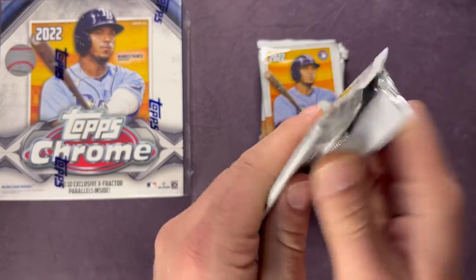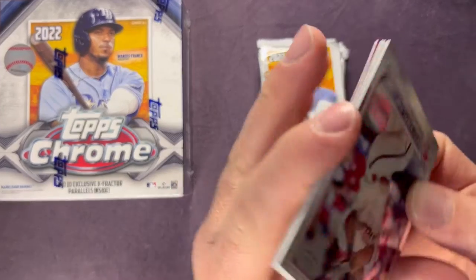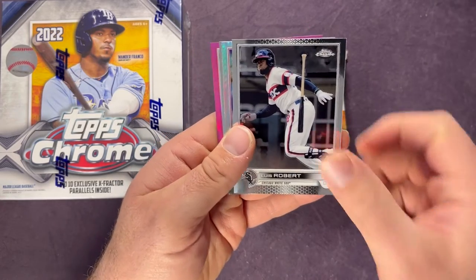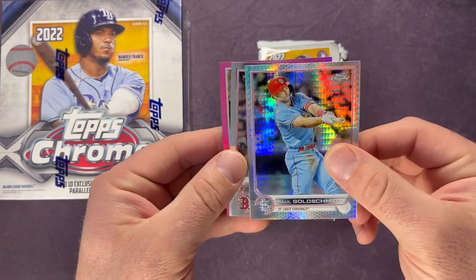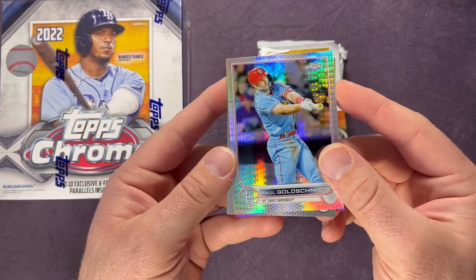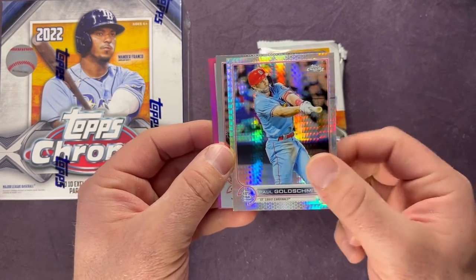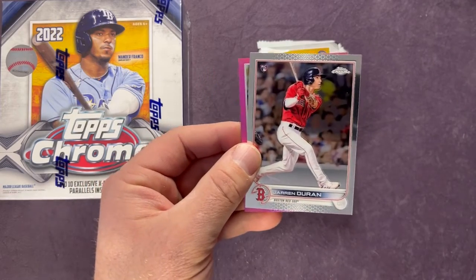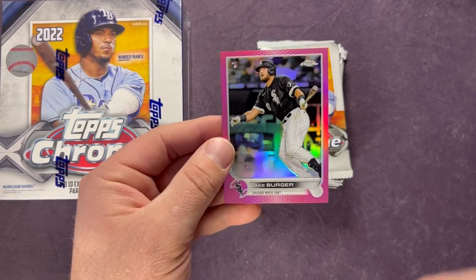Starting with pack one of the mega box. Starting off we have a Matt Vierling, a Luis Robert, and a Paul Goldschmidt. I believe that is part of the Topps buyback program — right now Paul Goldschmidt and Aaron Judge give you credit in store. I'll have to check that out and see the exact value at a participating hobby shop. Also got Jaron Duran and a Jake Burger pink.